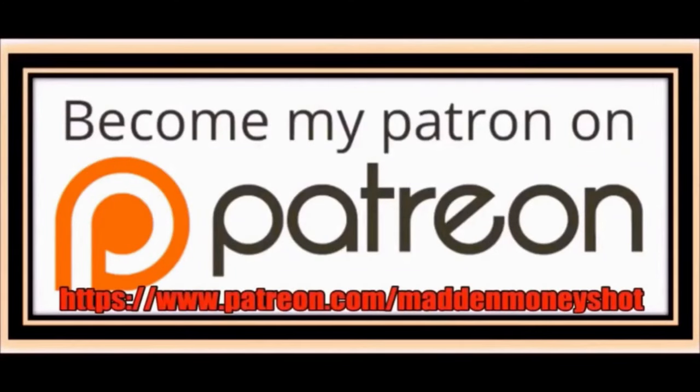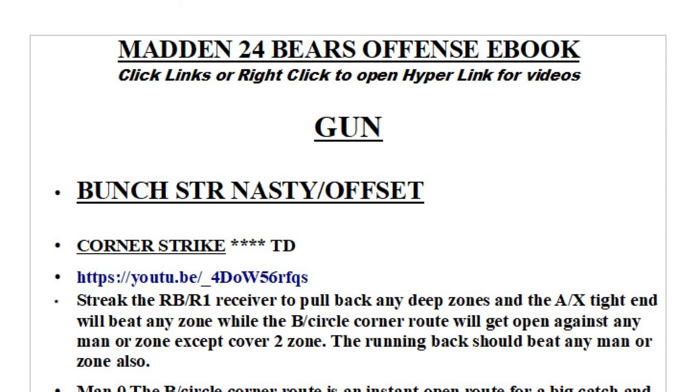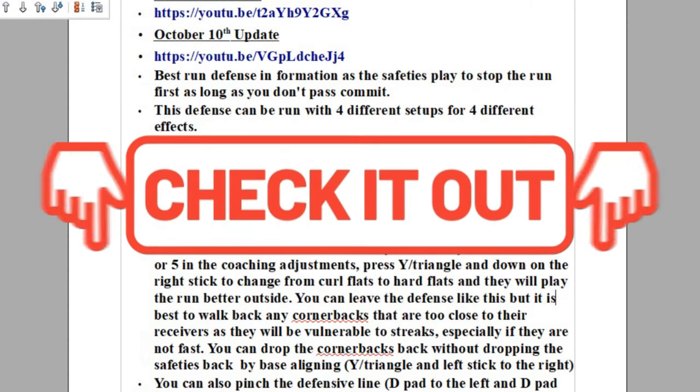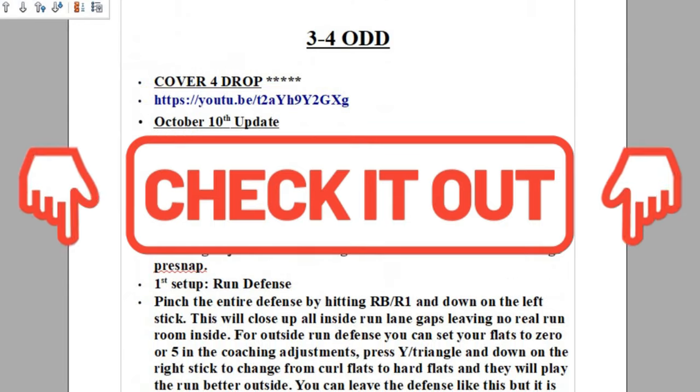Need more help or just want to show your support? Head over to my Patreon and join my team, where you can get exclusive content like ebooks and bonus plays, as well as early access to my videos and more — link in the description below. The plays from today's video can be found in my custom offensive and custom defensive ebooks, but if you use regular team playbooks, they can also be found in my Bears Offensive and Raiders Defensive ebooks. You can instantly download these or any of my ebooks by clicking the links in the description or the top pinned comment.